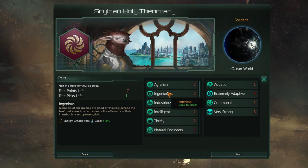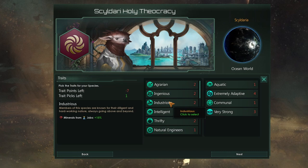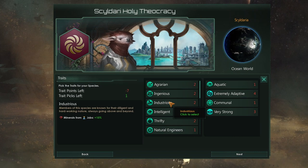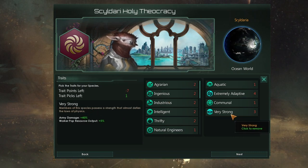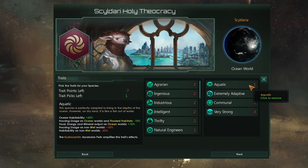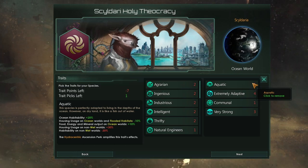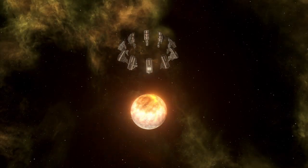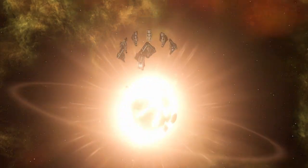Or we take Agrarian, Ingenious, and Industrious, which are 2 points each, and somehow reduce their effectiveness by 33% from 15% down to 10%. But basically, as you can see, if this were to work on everything and had no downsides, it would cost you somewhere in the region of 10 or 11 points. And if you're enjoying this video, please submerge the like button in overpowered nonsense.